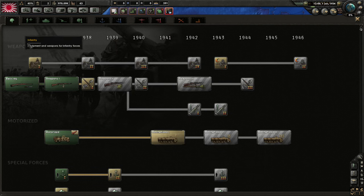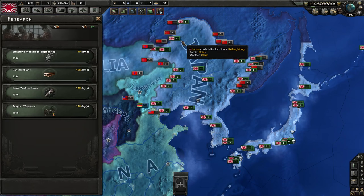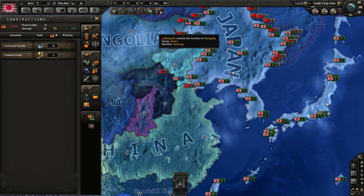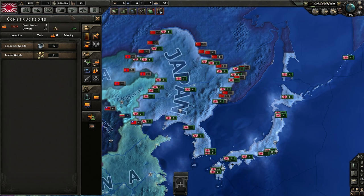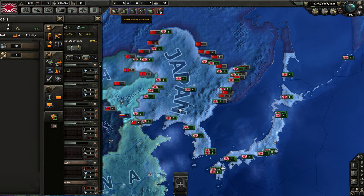Then once those are done, I would think either go for better support weapons or go for Land Doctrine. I think I'm going to go for the support weapons so we can start producing them and build up some efficiency — of course that's what it's called.